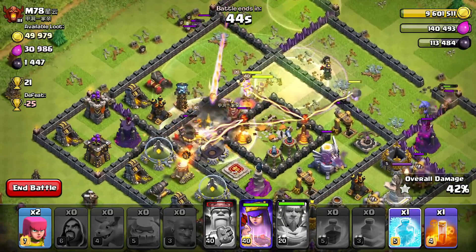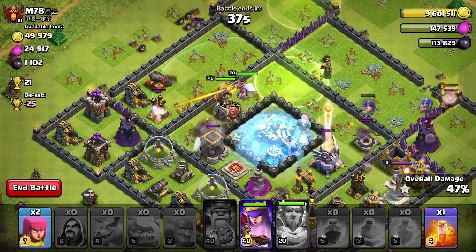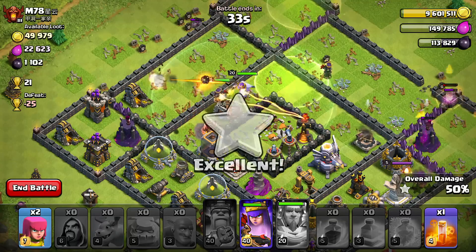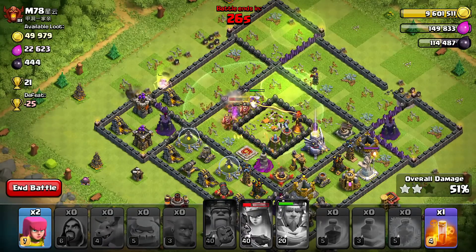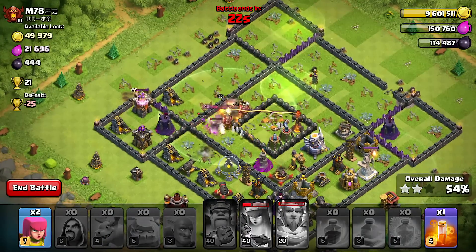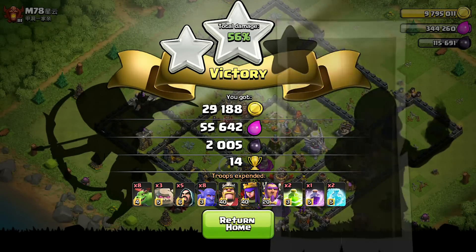There's our one star — can we get two stars? I think we can; we still have the queen and grand warden up and looking healthy. We've got some bowlers too. That's the last one — the golem's stuck over there. We got two stars! That's my first attempt, pretty good. We pushed to 56 percent — nice, first attack, two stars!